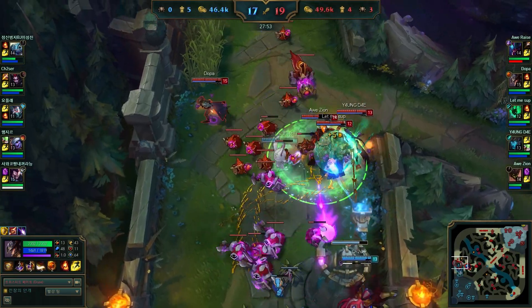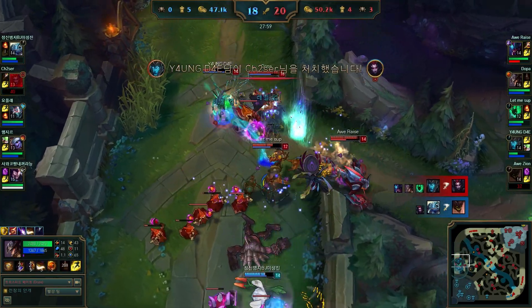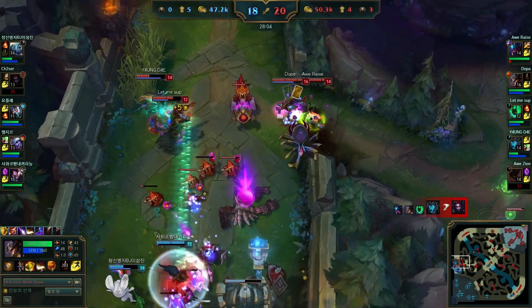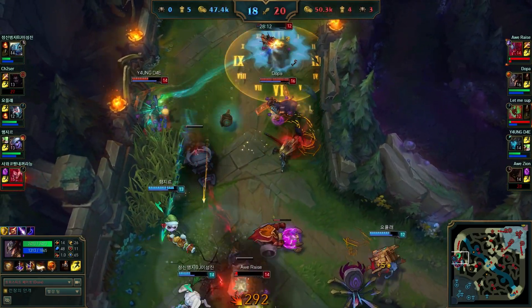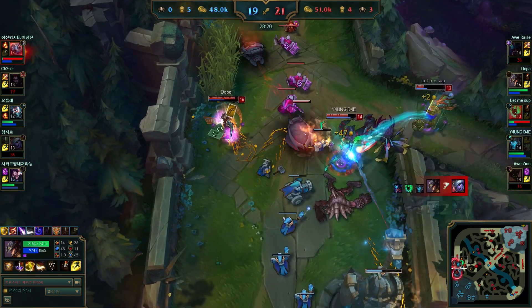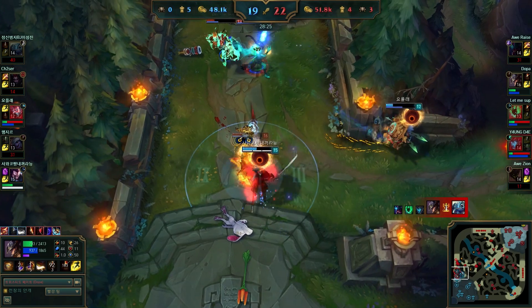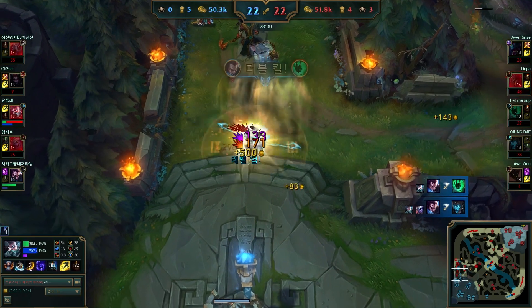In a 4v4 teamfight you can see that TF can't do that much except spam Wild Cards — which are easily dodgeable from a distance — and the gold card every couple of seconds. That's not that much compared to for example Yasuo or Fizz who do way more in a teamfight. Even though he picks up a nice ultimate and a double kill on Fizz, the Yasuo is a pretty strong late game champion in teamfights compared to TF. You should rather split push or try to catch someone off guard instead.